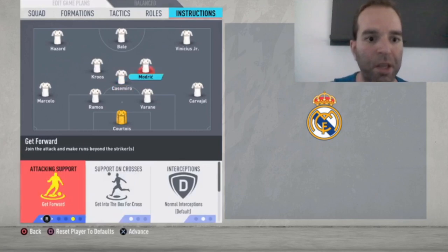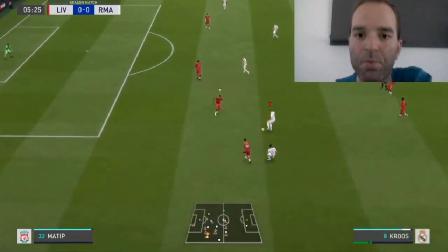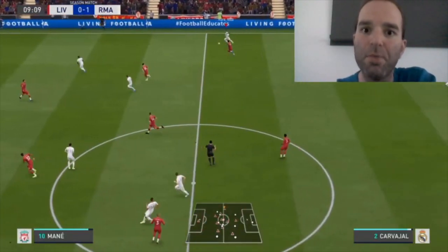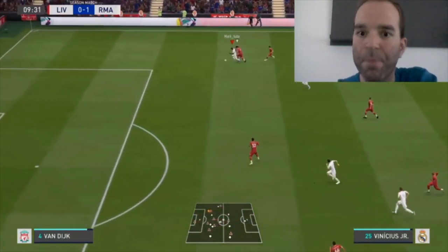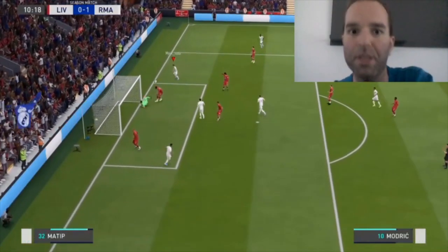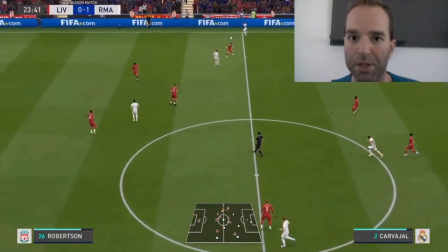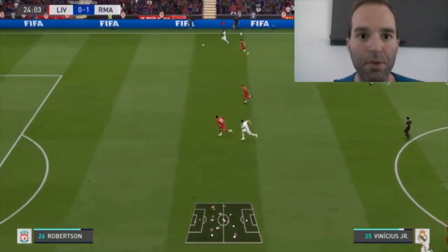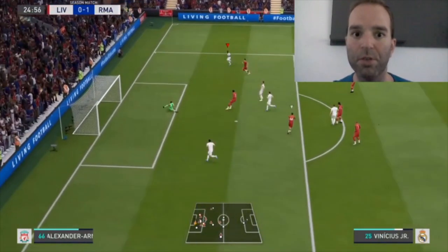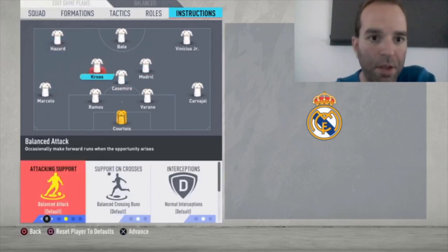Modric is set to get forward, get into the box for crosses, and cover center. Here you can see why he's so important — a lovely forward run with the get forward instruction, into the box making great runs. Vinicius is on the ball, Modric gets forward, and he scored — but this time he was offside. Ten minutes in and he already made two lovely forward runs. Carvajal to Vinicius Jr, good skill move, and again Modric with a forward run — really important.